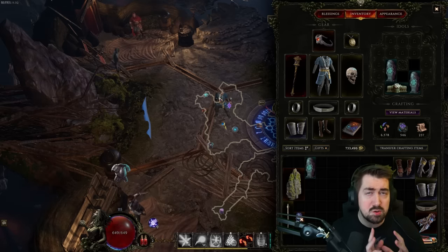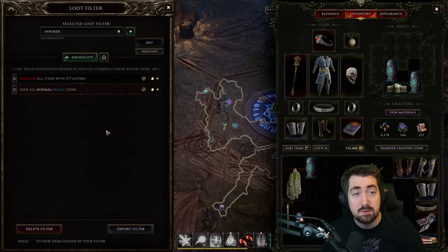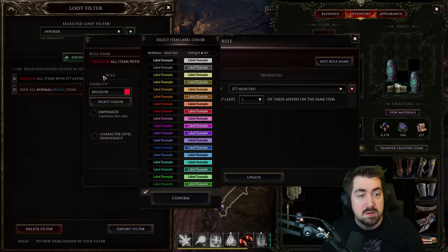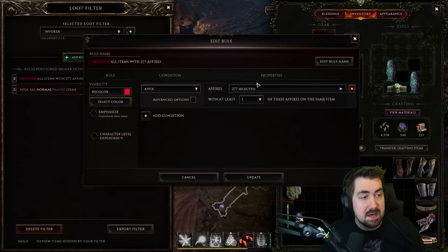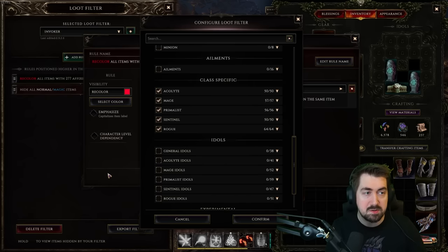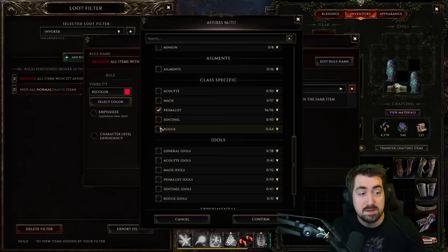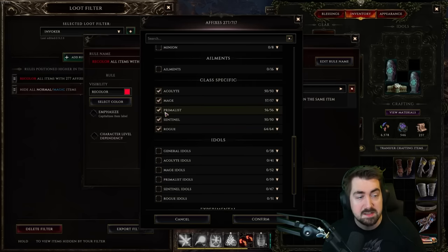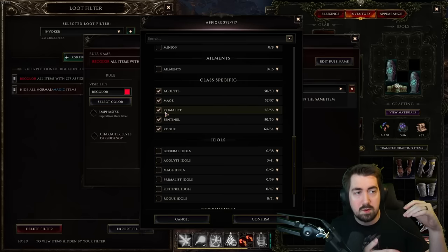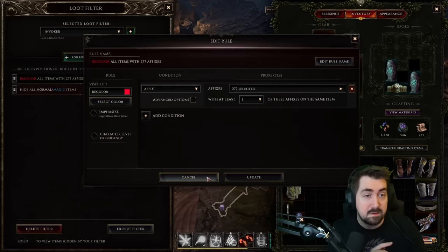That is the Last Epoch crafting system - super simple, you'll get into it very fast. What makes it extra cool is the loot filter. I haven't done a lot on a filter here, but I can show a few I've made. A lot of build guides like Maxroll will have loot filters with their guide, but I've found it really easy to make my own. As a tip for new players: the first thing I do is recolor every single class-specific item to red. They aren't that common, and I really like keeping them visible so that I have a lot of build options and can shard those.